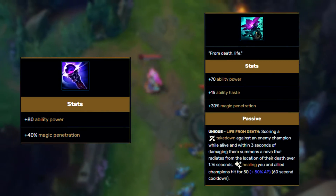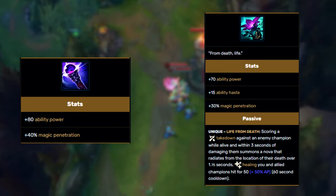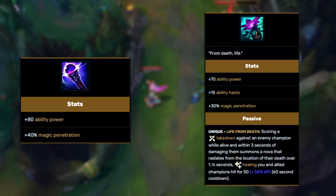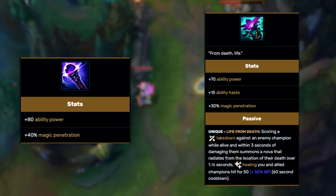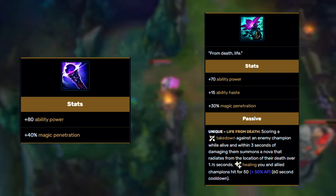By just looking at the stats from a damage perspective, it is obvious that Void Staff will outdamage Crypt Bloom. However, Crypt Bloom also has the utility of the heal on its passive. This heal has a 60 second cooldown, and if your team kills a target that you damage within 3 seconds, the heal will take place.